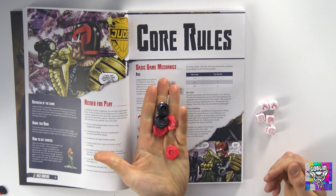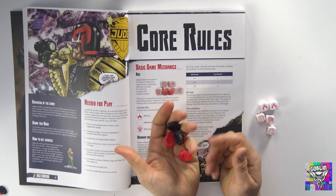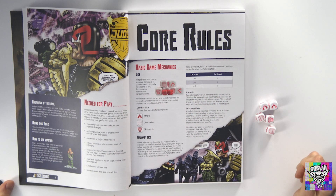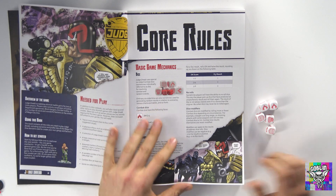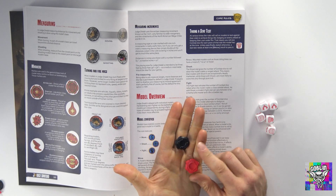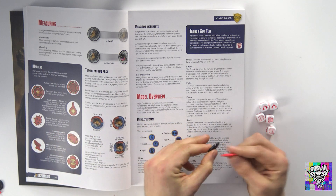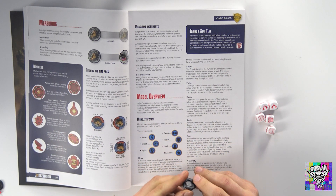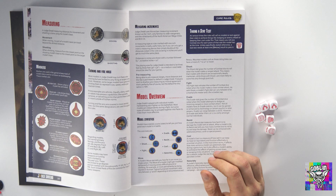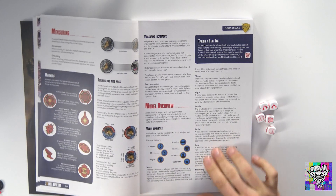It uses the same activation chip system that Strontium Dog uses, although you get gold and blue chips in this one. So if you've already got Strontium Dog, you've got two extra colors, which means you can start having four-player games already. The chips go into a blind bag and the activation order of your characters is determined by the chips. Certain really good characters can put a chip back in the bag, allowing them to reactivate again in the same turn, so activations aren't definite.